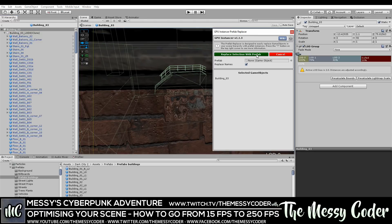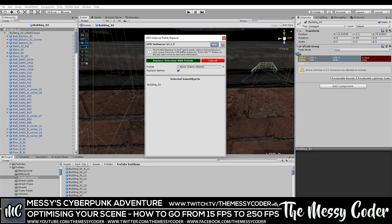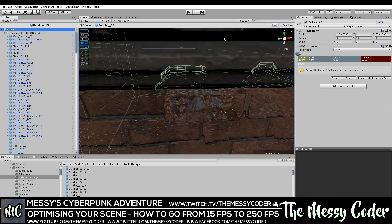By the way, it's a pain that every time you play something this window closes and you have to open it again — I've made my request to the developer. I purchased GPU Instancer back when it was on sale and I'm glad I did, it was one of the best purchases I've made on the asset store. I got it for cheapest chips, like 50% off.